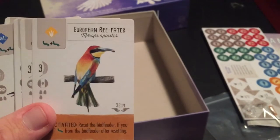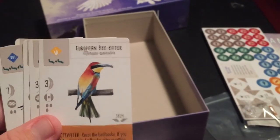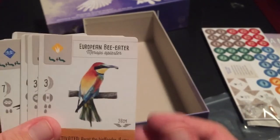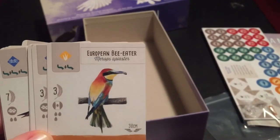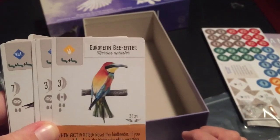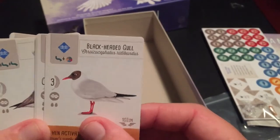Bee Eaters — oh, I was hoping they would be in this one. European Bee Eaters — they really do eat bees. Beautiful birds, for sure. And they're all over the place — you can find them in Asia, Africa, Europe, and I think even in Australia, though different species obviously.